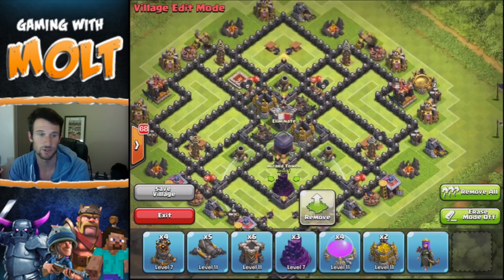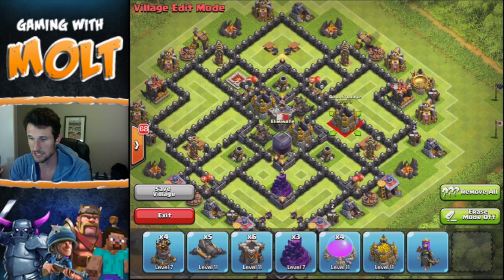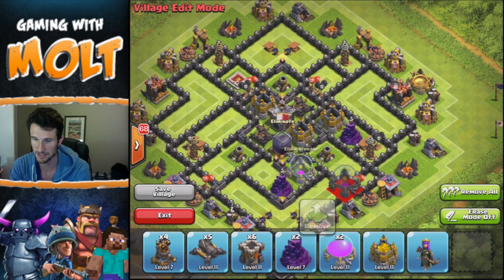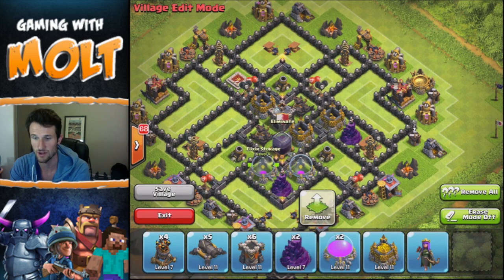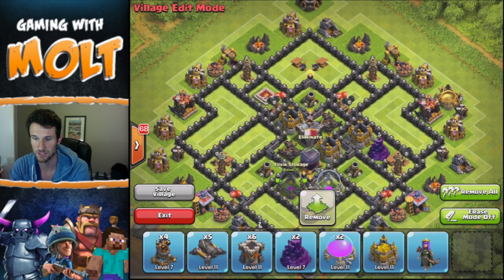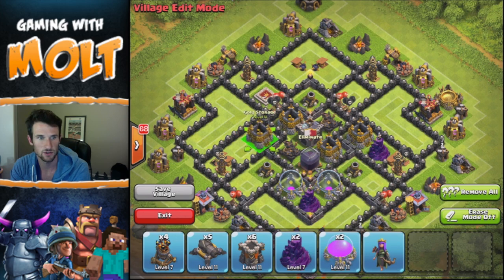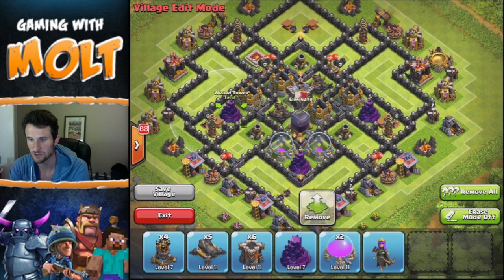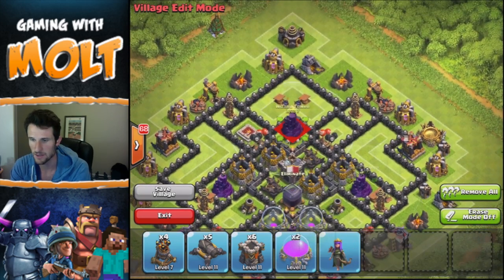Next we're gonna bring in our wizard towers, which obviously help out as well with the splash damage, and we're gonna put those around the base also. I'm gonna bring in these two elixir storages right here for that wizard tower to protect, and another gold storage right here, as well as another wizard tower. You can see they're already triangulated, working their way around protecting the resources in the middle of the base — the dark elixir as well as around the base.